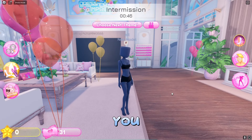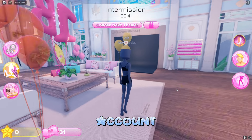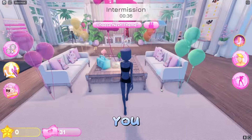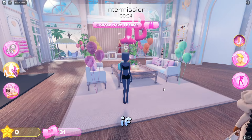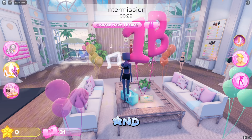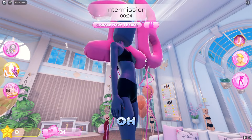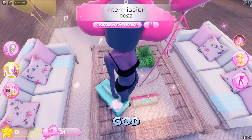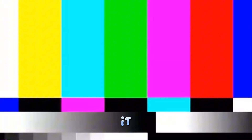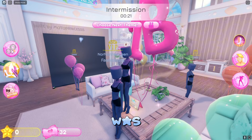As in my last Dress to Impress Beginner's Guide video, I am on an alt account — we are doing zero game passes, zero everything. If you're a new player, I recommend you go to the balloons when you're in the lobby and click on them. I panicked for a second thinking they were removed, but nothing was removed — we got it!